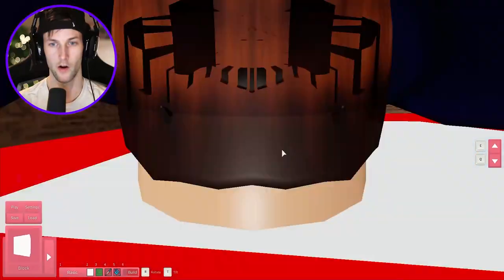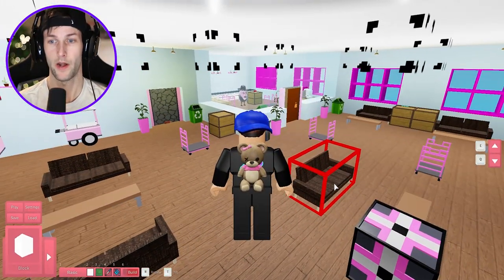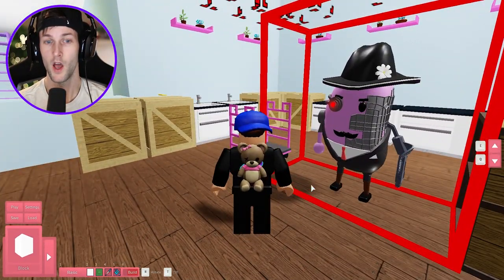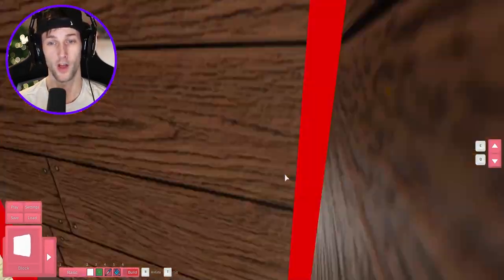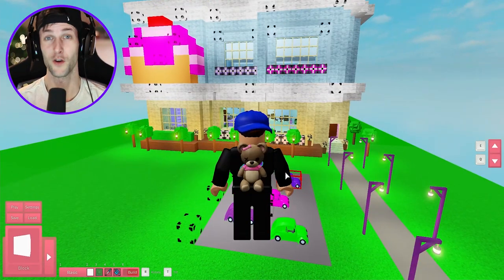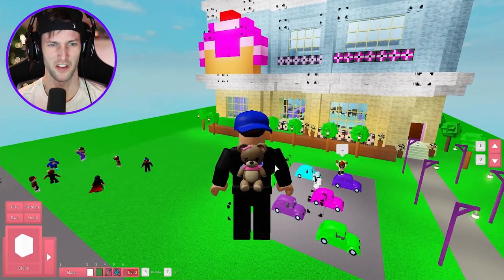Now we'll go upstairs really quickly. This is another hangout area - almost like a bakery restaurant slash coffee shop where Mr. P can serve you a nice hot cup of coffee or cocoa. There are a bunch of other rooms. Yeah, this is my second time doing the tour so it feels kind of weird, but if you guys are ready to go to Bunny's Bakery, smack that like button and let's do this.